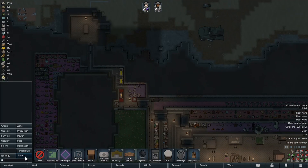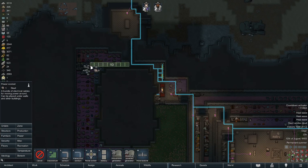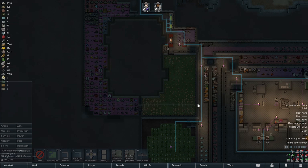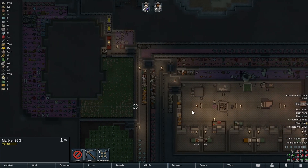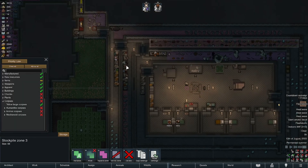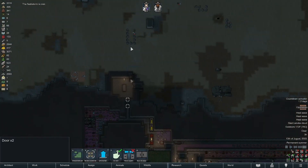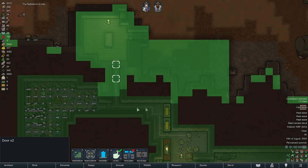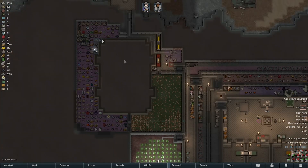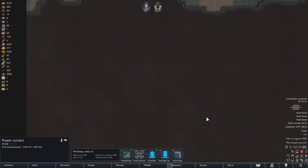We can do space trade now! Misc — orbital trade beacon. Look at that, you can totally place it underground. Power conduit. I'm half tempted to just fill this room with shelves. I'm gonna smooth that. Then maybe build a bunch of shelves in there so everything ends up in there. I was thinking about how to get into that room — we make a corridor of traps out this way. But if it's mechs, especially ones that shoot fire, this could start a massive problem and burn everything we've got.